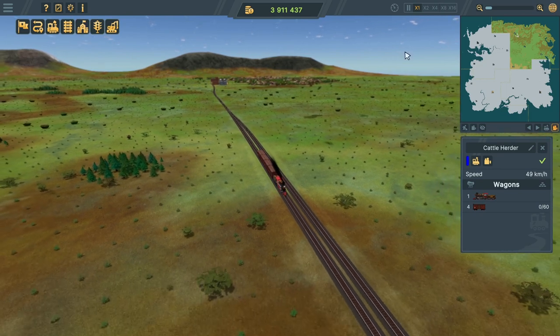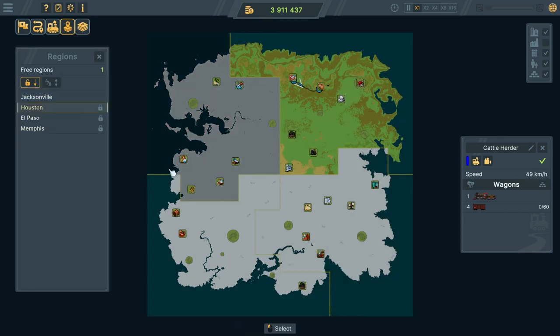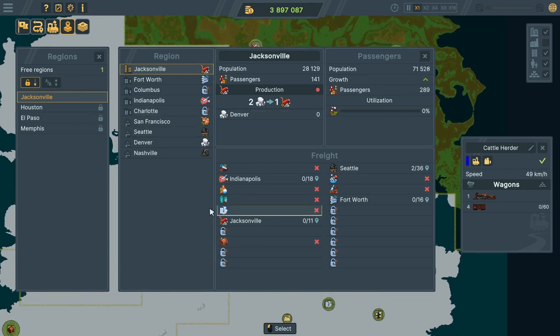Looking at the economy of the game - if we go to the world map, we've got our region and produce icons here, overlays to tell us more about the world we're working in. Looking at the region overlay, this is the Jacksonville region because Jacksonville is our capital. These are all the towns we know of - we don't know what cargo Columbus or Charlotte delivers or requires. Indianapolis is getting meat and San Francisco is shipping meat, though I'm not entirely sure what all those numbers mean.